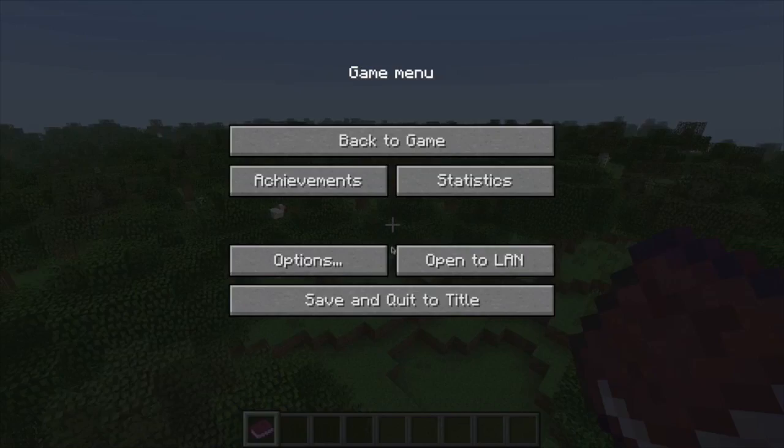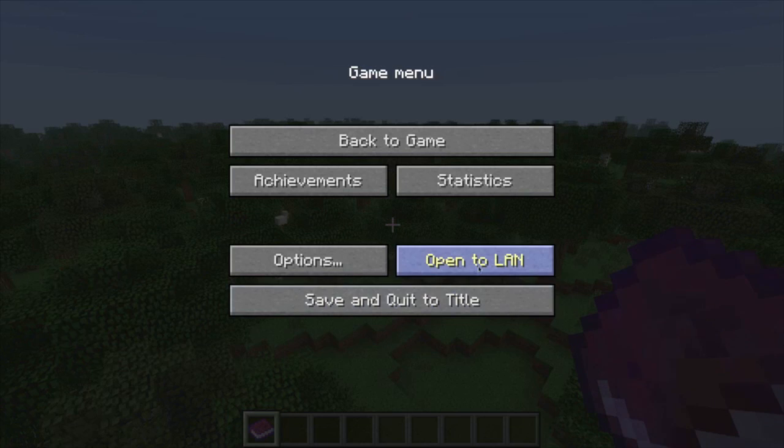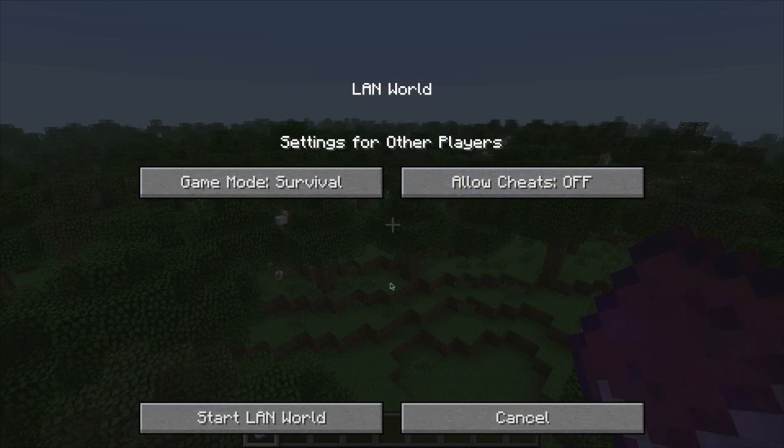Now look at this — when you hit the escape key, you can now open to LAN. Open LAN is basically like having a server for your local network. If you don't know what LAN is, it's your local area network — basically if you have friends coming over and having a LAN party. LAN will let you connect and make kind of like a server so people can join your single player if they're in your household on the same network.